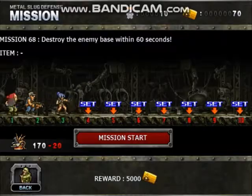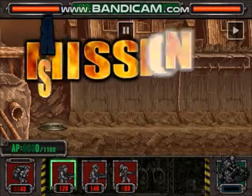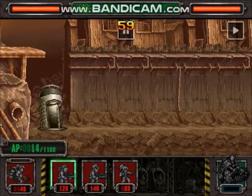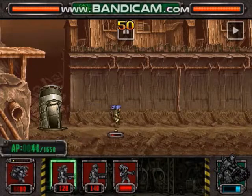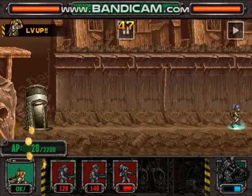We don't have the yellow key because that's money for upgrading stuff. We just need to raid the enemy base in 60 seconds. Let's start — I recall the first part being pretty stale, which I didn't like.